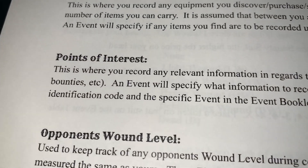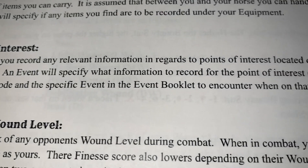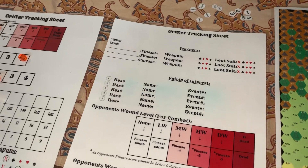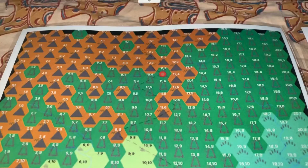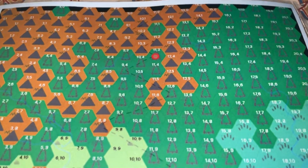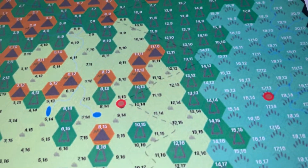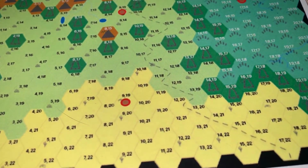After equipment, we have points of interest. This section of the tracking sheet is where you record relevant information about special locations you've learned about on the map. Points of interest are tracked on page two of the tracking sheet, and you can see that all the hexes on the map are numbered.